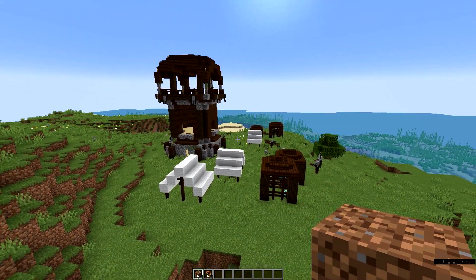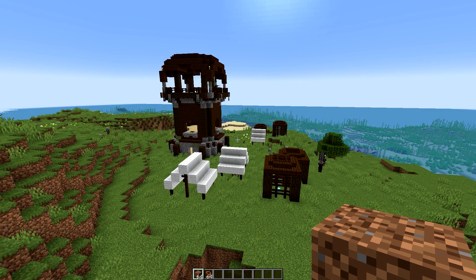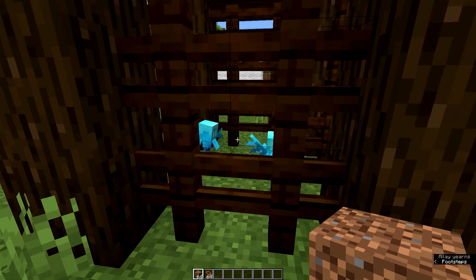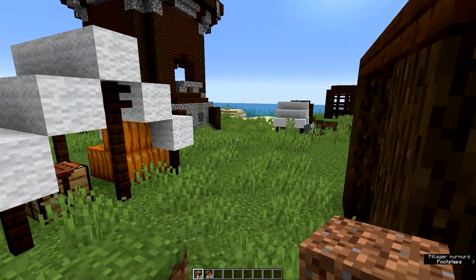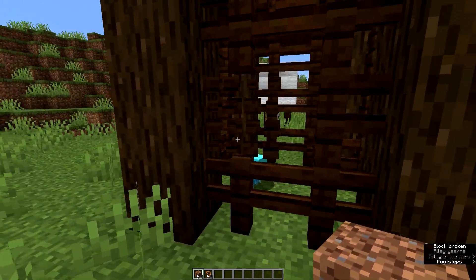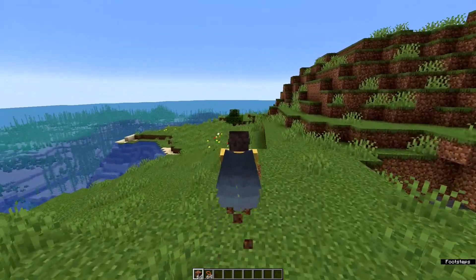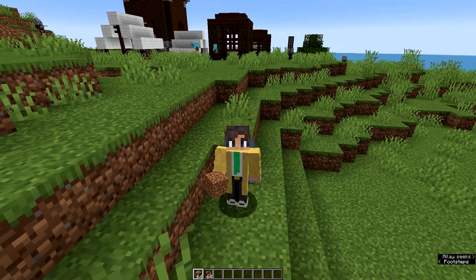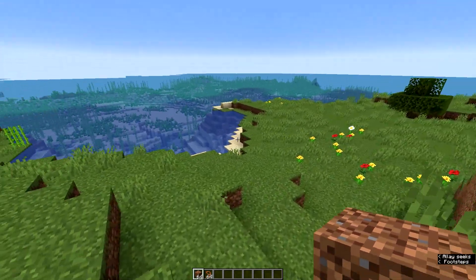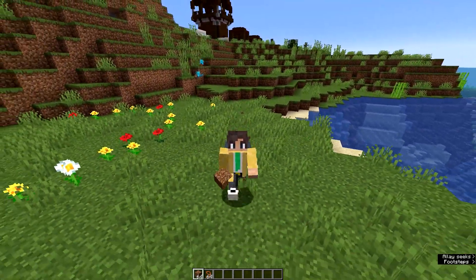The second option is to find a Pillager Outpost. For example, I have one here, and we also have these cages here. You will also find one up to three Allays per cage. It is possible that they will spawn an iron golem or nothing inside of them. And now we also tame these here — there we go. These are the only two options on how to get these Allays.